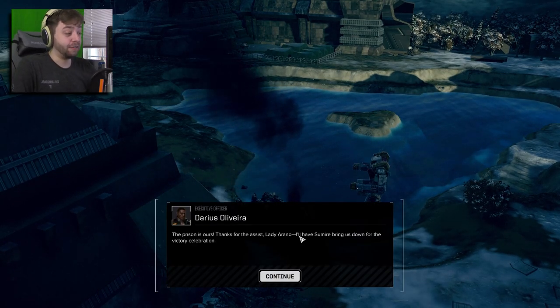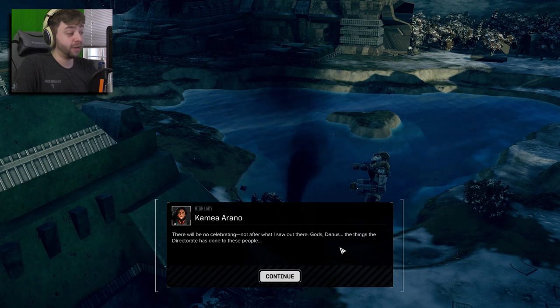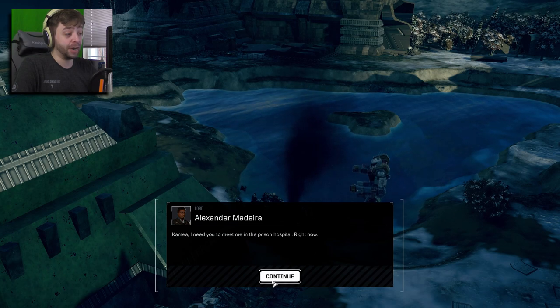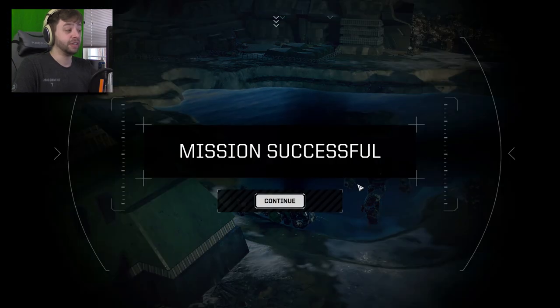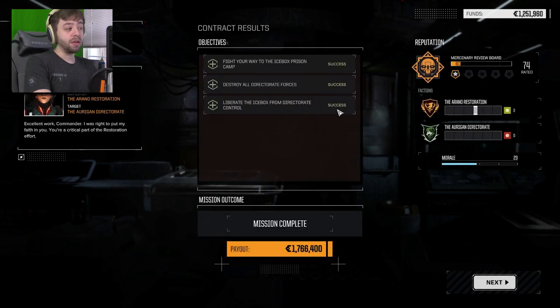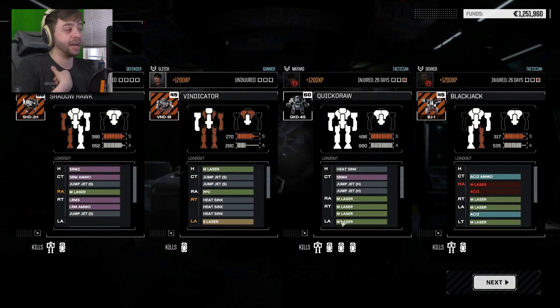Thanks to the assist, Lady Arano — I'll have Sumire bring us down for the victory celebration. There will be no celebrating — not after what I saw out there. God, the things the Directorate has done to these people. Kamiya, I need you to meet me in the prison hospital right now. Mission successful. We got Arano Restoration up, the Uregan Directorate not so good. Our mercenary ranking is going up and we made a ton of money. We walked away a little hurt — Mathis is going to be out for nearly a month, but that's alright.